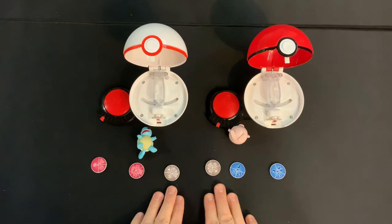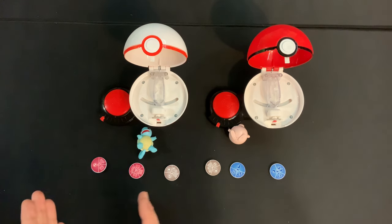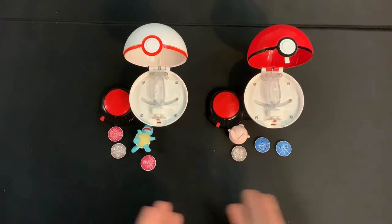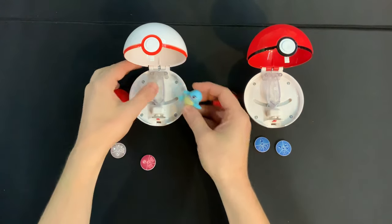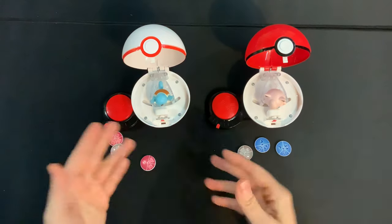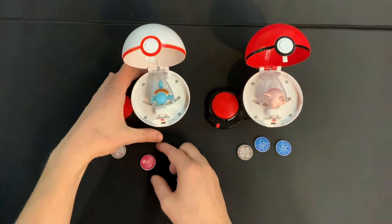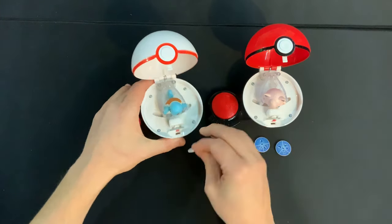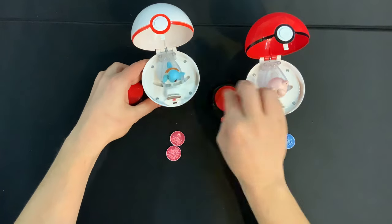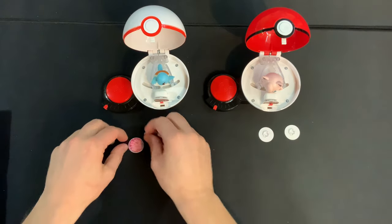The next thing you're going to want to do is have each player select three of the attack discs they would like to use for this round. If players don't have their own attack disc, then starting with the youngest player, take turns picking one attack disc at a time until everyone has three attack discs. What each player is going to do is secretly load their Pokemon into this middle spot like so. If you only have one version of the game, there won't be much of a secret, because they'll know which character is coming. But if you have numerous figures to choose from, you want to keep this secret. Likewise, each player is going to secretly load one of their discs into this spot right here. You push it in there, and you'll know it's loaded in properly when you can hear it click, and you can spin the spinner like so.